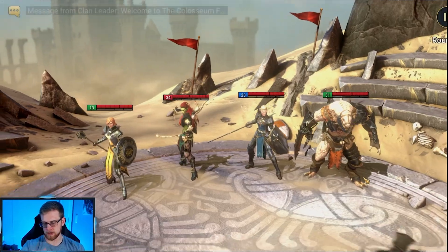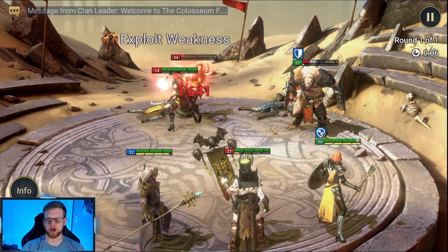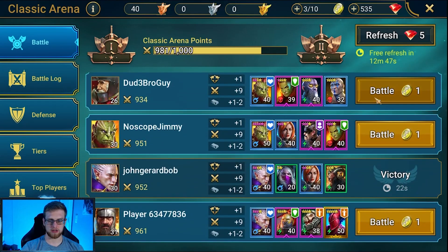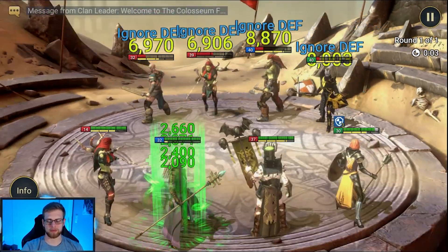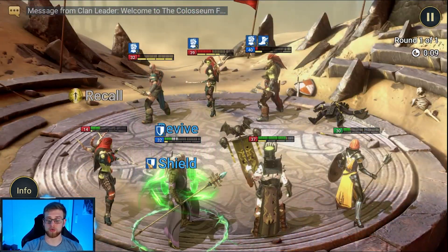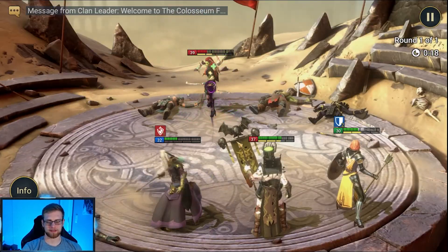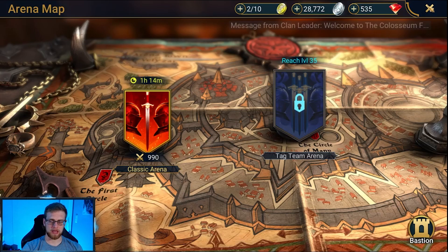We have four more tokens left and should be getting pretty close to completing that mission. We'll do this next one as well. We'll probably complete that by the end of this video. I want to move through the campaign — I haven't done a whole lot of that recently, but we should be able to breeze right through it. This opponent's all level 40 four-stars, which makes me a little worried, but we have two resurrection champions — one from Shaman and one from Grinner.